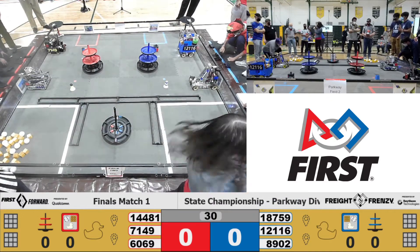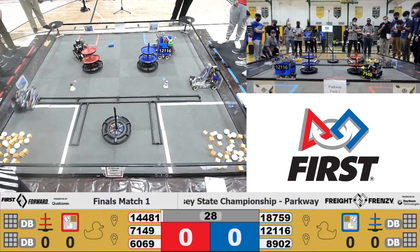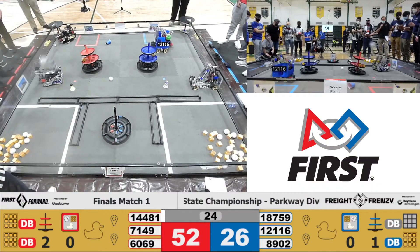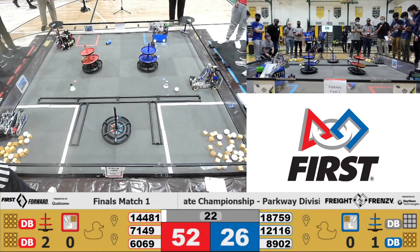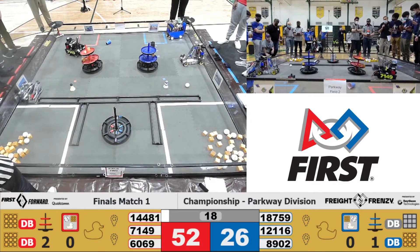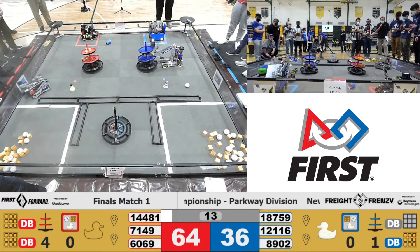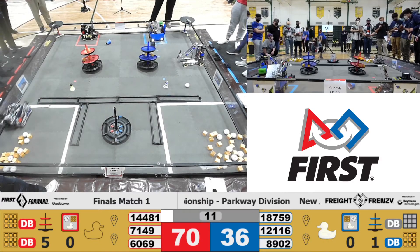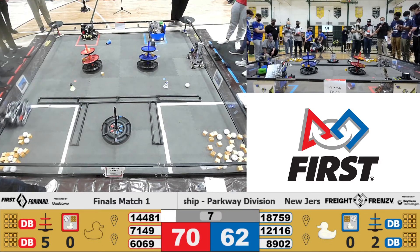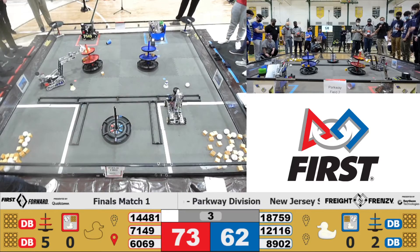Then we'll begin in three, two, one, go. It's the middle level. Both red teams hit the middle level. Team 12116, the Redbots on the blue alliance, have scored onto the bonus level of the blue alliance shipping hub and have delivered a duck. Red delivered a duck as well. 18759, Sylvian Eagle 1, also scoring on the bonus level for blue. Three — make that four — pieces of freight on the top level during autonomous, by the red.